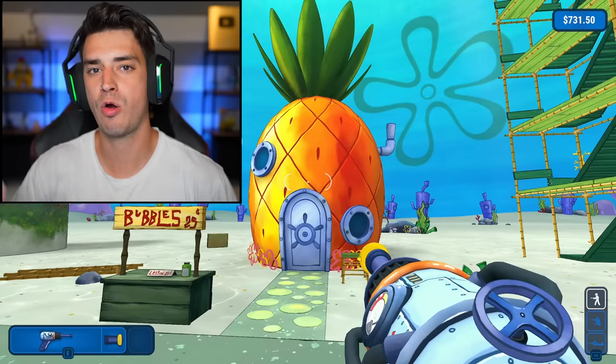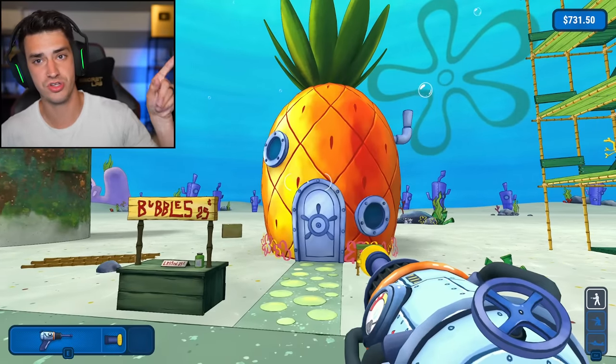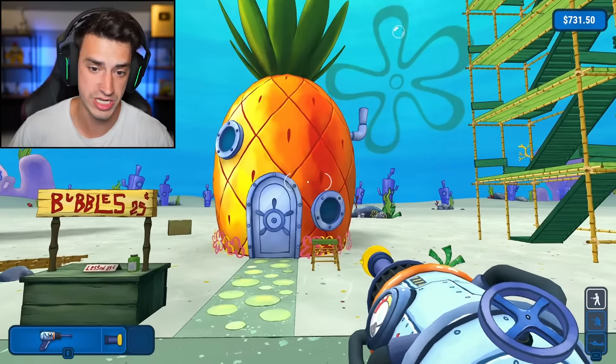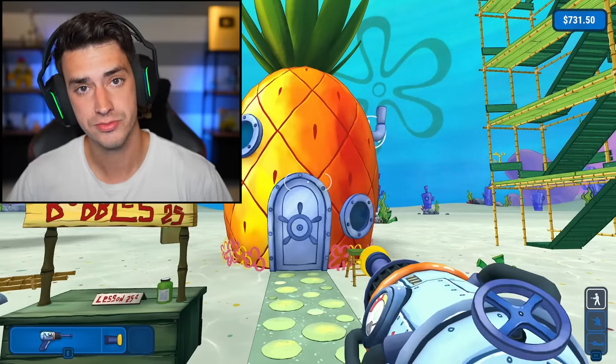Hello. We're back with Power Wash Simulator, SpongeBob SquarePants edition. If you guys missed the last episode, you can check it out right there. But this is what we did — look how sparkly clean SpongeBob's house is. But we have a lot more work to do, starting with Patrick's house.